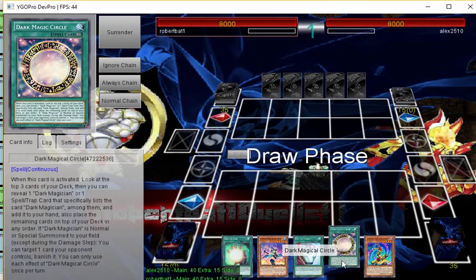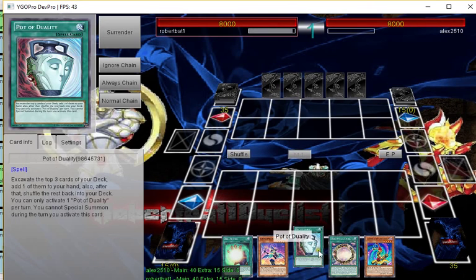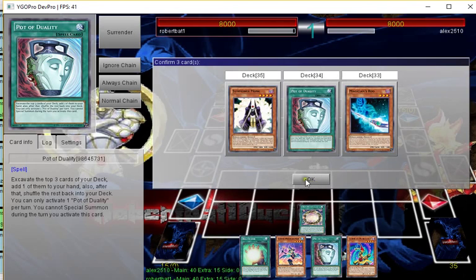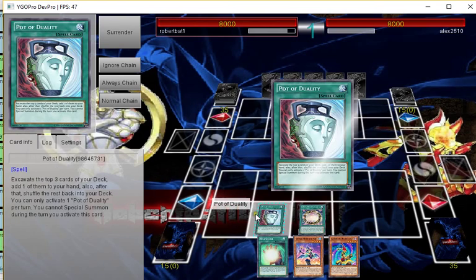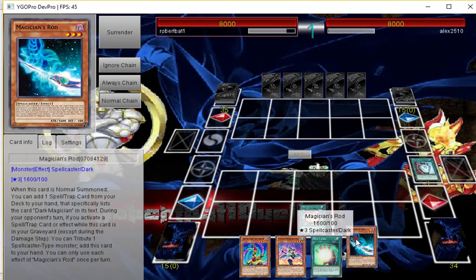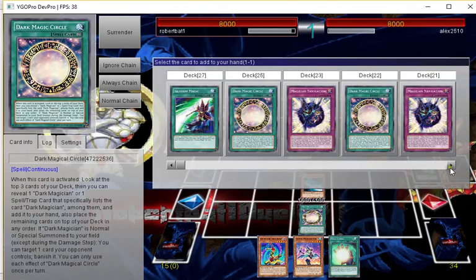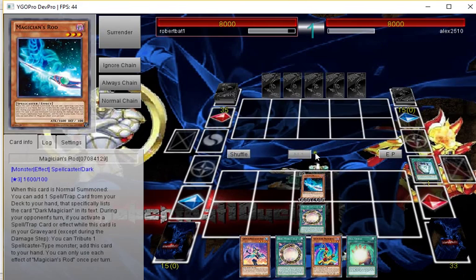We lost rock-paper-scissors but hopefully he makes us go first. This is a pretty good hand — not terrible either. We'll go Circle first — that's kind of sad, oh well. Then activate this, grabbing Rod. All I can really do is normal summon Rod. If we don't see any targets we're kind of screwed, so I'll get another Circle for next turn. Nothing else to do so I'll just pass. I should have probably played Duality first.